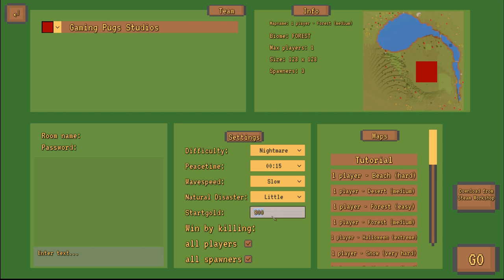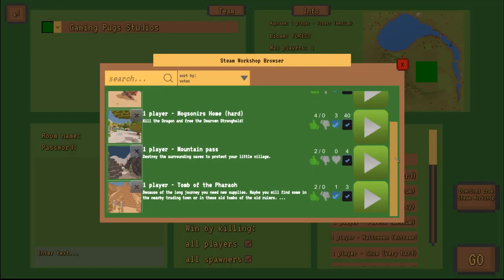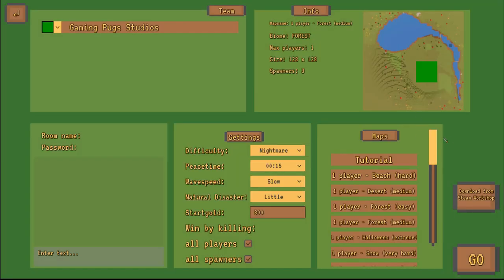I will leave the starting gold as default. You can start with zero but I will leave it. We can ignore multiplayer settings in single player, and I will change my color to green because I like green. There are some other maps in the workshop — some of them are totally crazy, like one with over 20 spawners. So if you're really good and up for a challenge you can check those out.